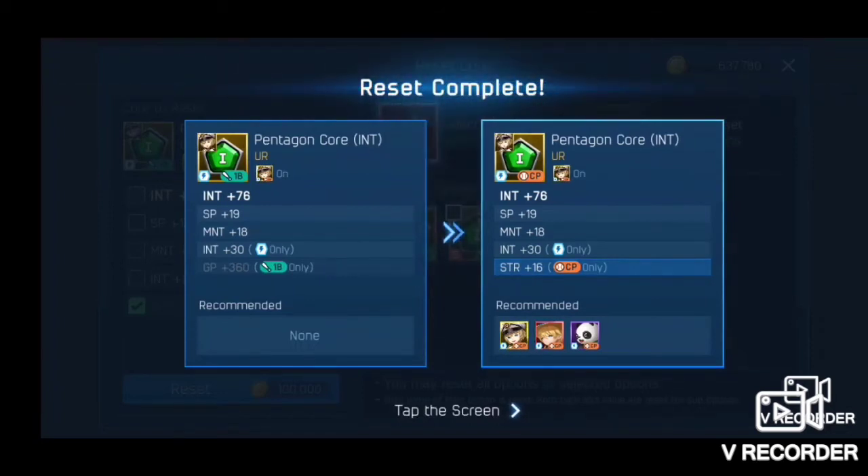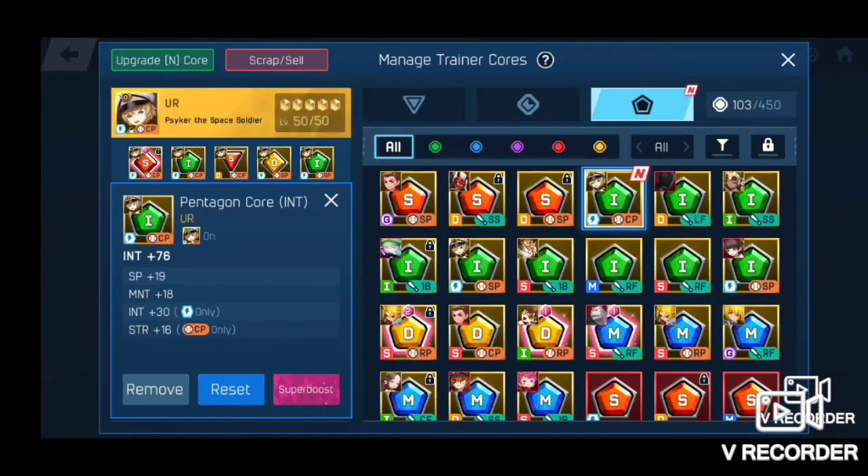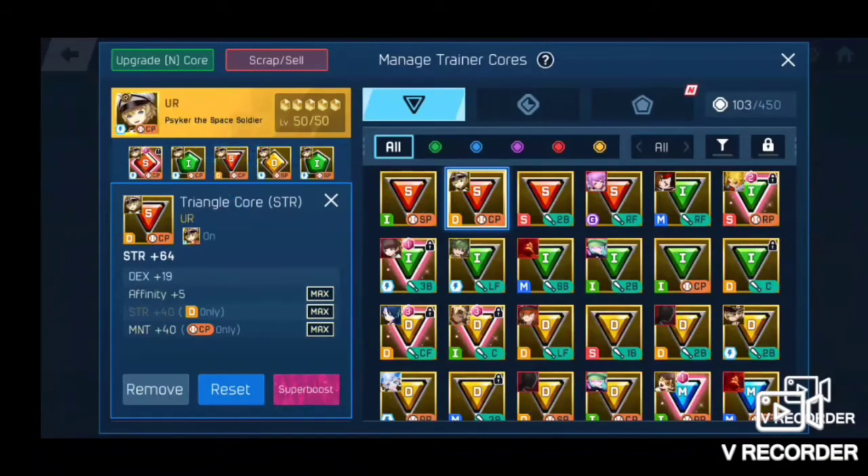First chance — look at that, that was amazing! Now the strength roll is not very good, it's only a 16, but this allows me to lock this one in as a permanent Psyker core that can be super boosted. It makes up for the lacking strength roll on that position roll.